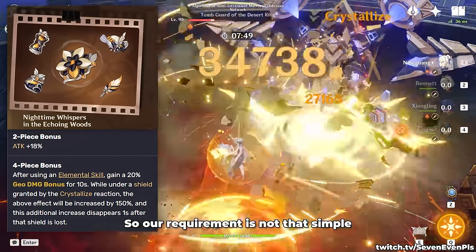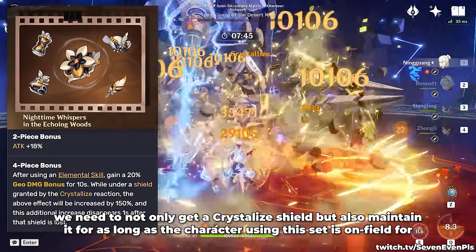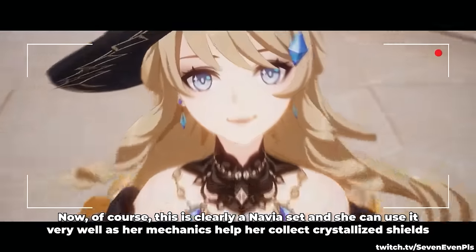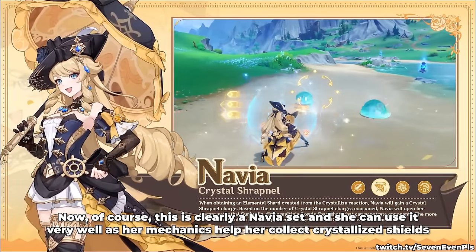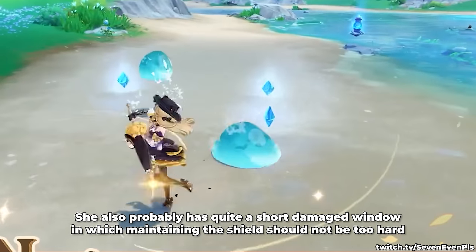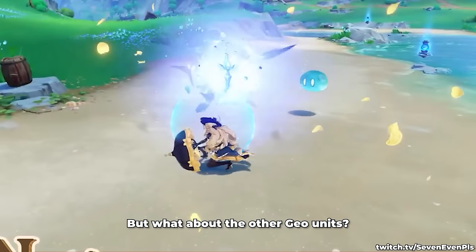The requirement is not that simple. We need not only to get a Crystallized Shield, but also maintain it for as long as the character using this set is on field. This is clearly a Navia set and she can use it very well, as her mechanics help her collect Crystallized Shields. She also has a quite short damage window, in which maintaining the shield should not be too hard. But what about the other Geo units?